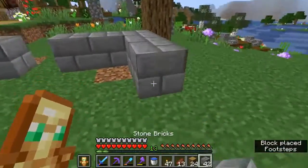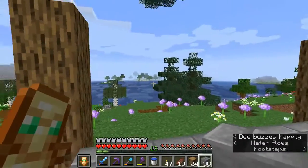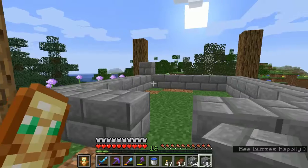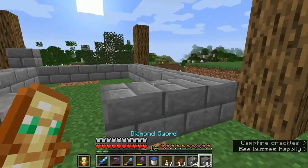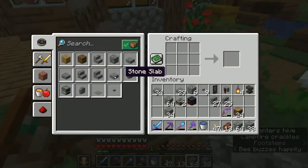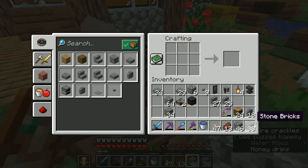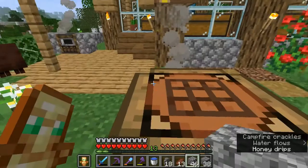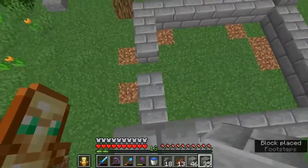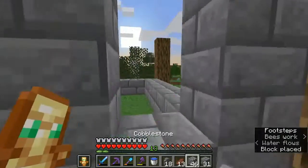I'm thinking stone bricks for the wall, with stone brick and cobblestone mainly. This is a small interior — okay, we might have to go two stories. What I was thinking is we can actually craft up some cobblestone walls, because in 1.16 they made them look like vertical slabs, which I just love. We can sort of substitute them in for windows.